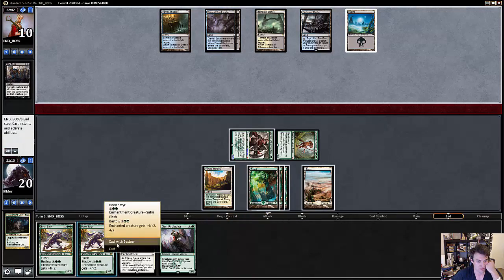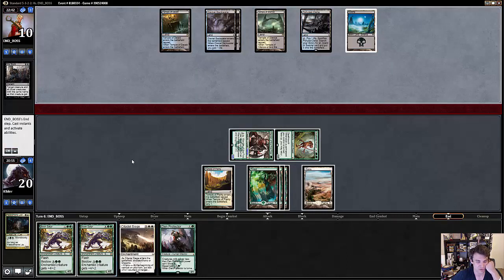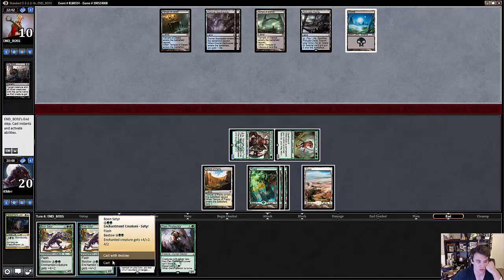He's doing nothing at the moment. Maybe I'll just cast a Boonsteader now. I could bestow it on Deathmist Raptor. I'm just going to bestow it on Deathmist Raptor at this point, because if he kills Raptor we have the Siege anyway. Although I could just play a Boonsteader as a standalone — then if he has a Removal Spell, he's still taking 7 or 6 damage.